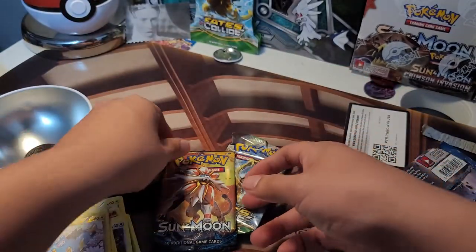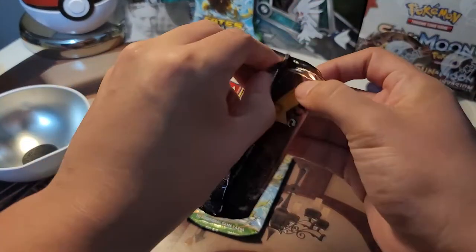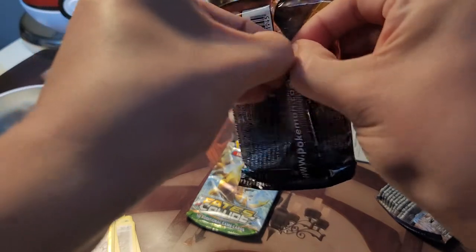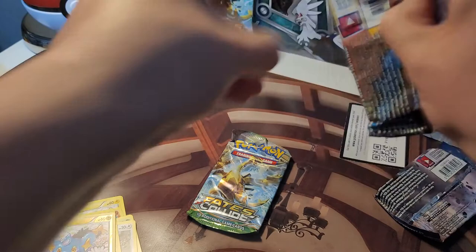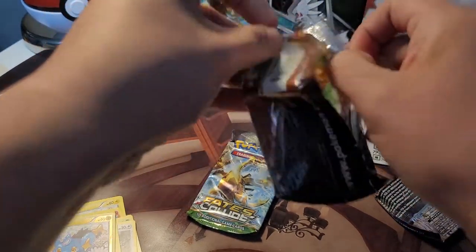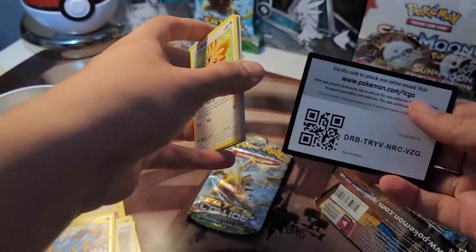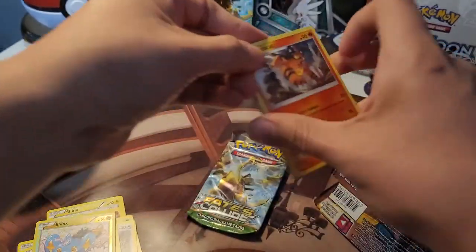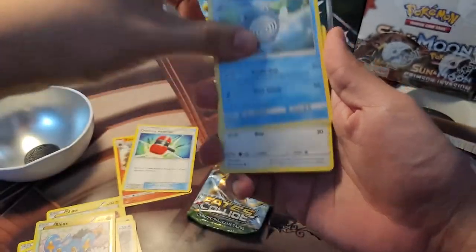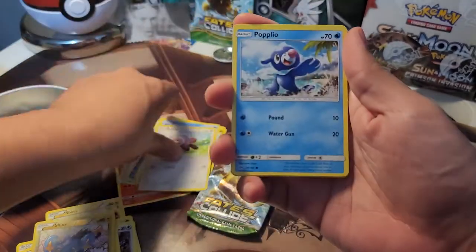Let's see what Sun and Moon has for us. I need to get better at opening packs, I swear. Alright, we got a Lily Pup. We have a Torracat, a Crushing Hammer, Poliwhirl, Lily Pup, Dratini, Wingull, Stufful, Popplio.